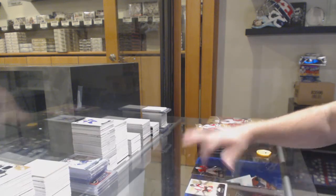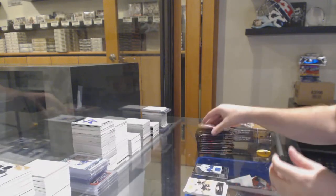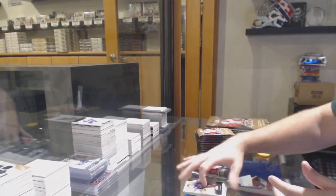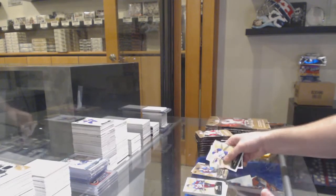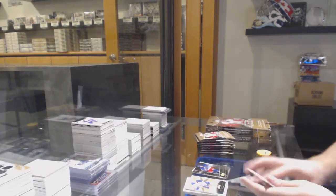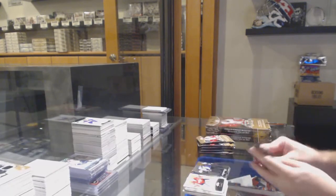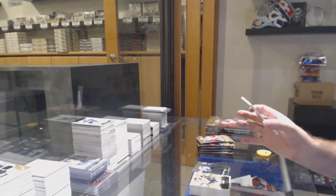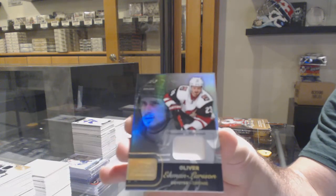We've got a Metal Universe of Fucali for the hats. Showcase jersey of JVR for the Maple Leafs. Dylan Larkin ultra rookie to $6.99 for the Red Wings. Mikko Rantanen $4.99 rookie for the Avalanche. Oscar Lindberg Metal Universe for the Rangers. Showcase rookies for the Jets. We've got a patch — Showcase Patch number 25 of OEL for the Coyotes.